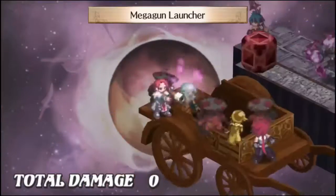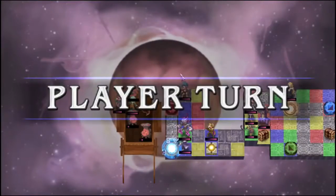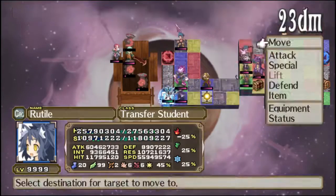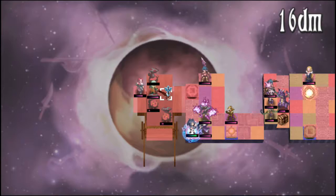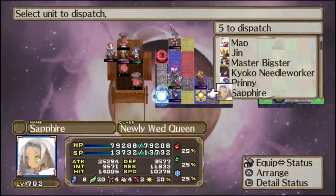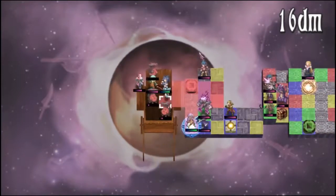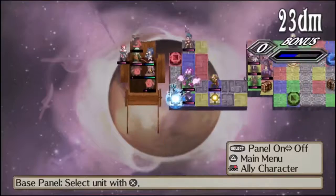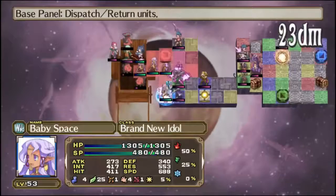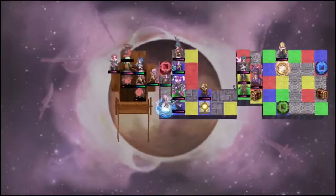Obviously that draws in all of the other Uber units from the other side of the map, which makes setting up the cheerleader chain a bit easier than it should have been at this point. But hey, I'm not complaining. Line up the cheerleaders again — as many of them as I can bring out.